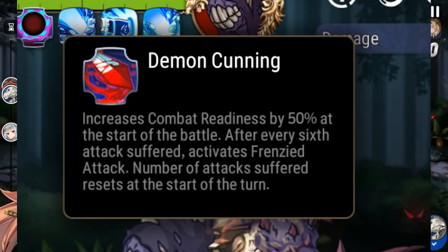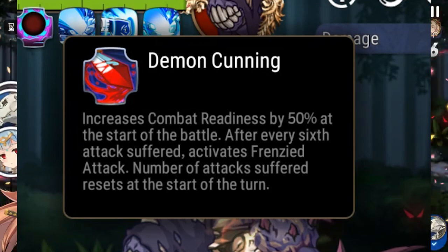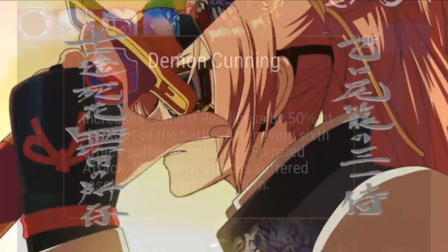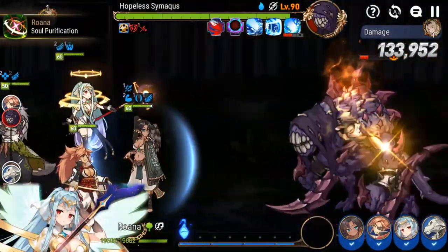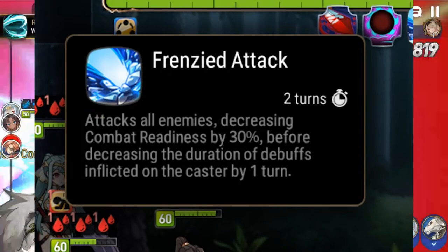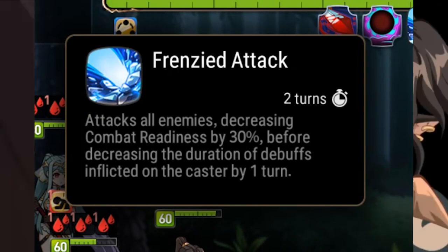The second mechanic, Demon Cunning, is a passive that starts Hopeless Simaquis with Ultimate Charge, and at the start of the fight they get a 50% CR boost — basically meaning he goes first no matter how fast you are. Additionally, if Hopeless Simaquis takes 6 attacks before taking a turn, it counters with Frenzied Attack, which attacks all enemies and decreases their combat readiness by 30%, and also reduces the debuff duration on Hopeless Simaquis by 1 turn for each debuff.